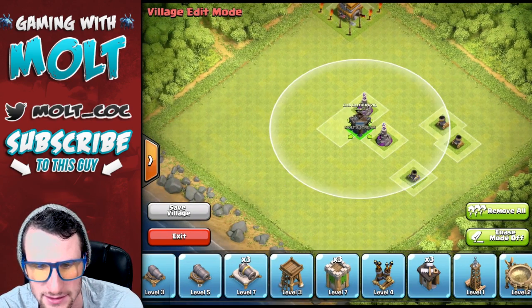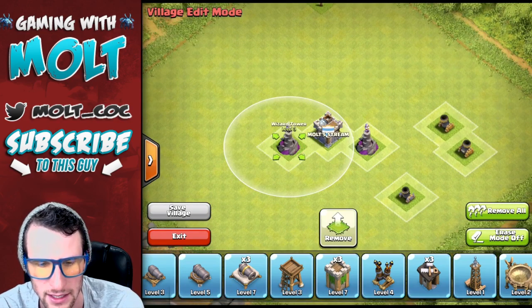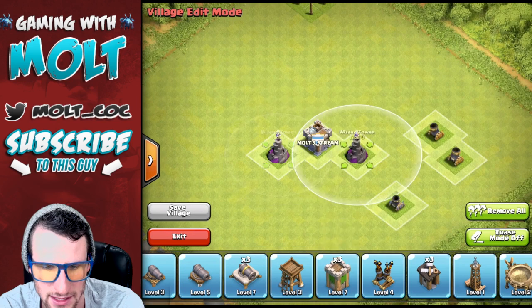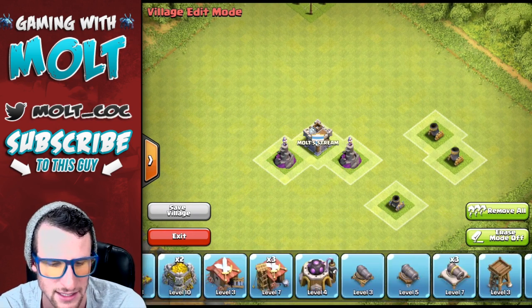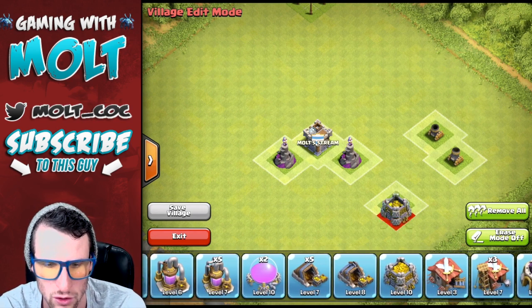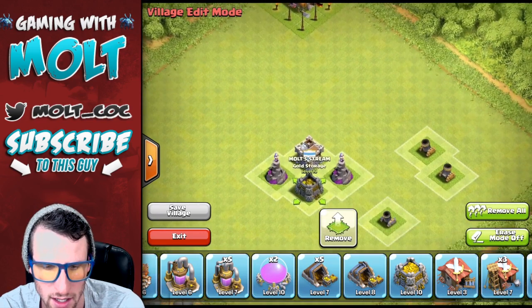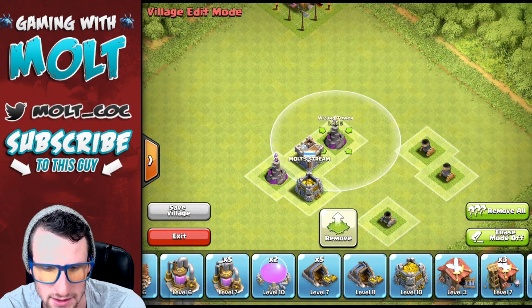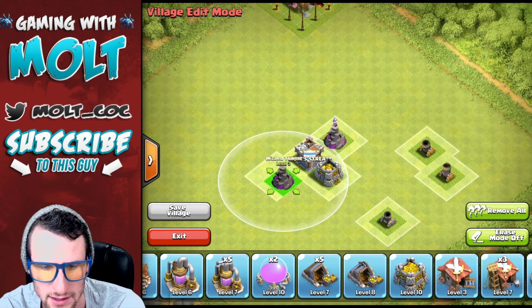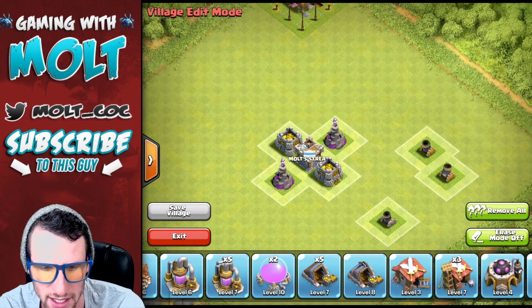We're going to put our clan castle right in the middle. Let's put our wizard towers like this — are those on the same plane? No, they're not. We're going to place our wizard towers like that. We want to protect our gold most of all, so let's put a gold storage right here and a gold storage right here.